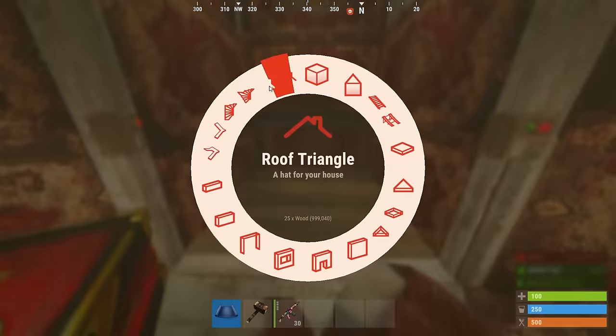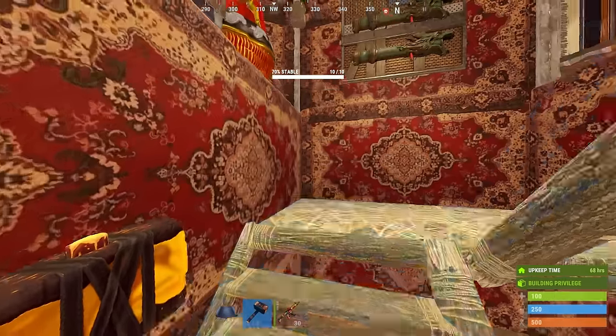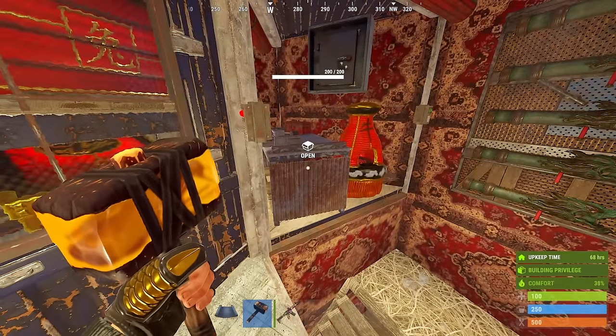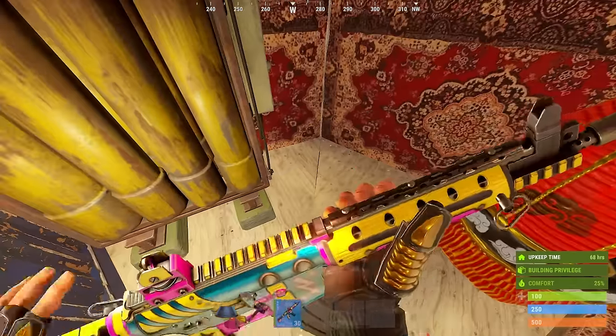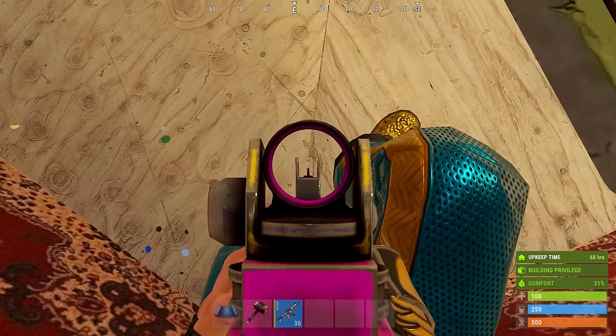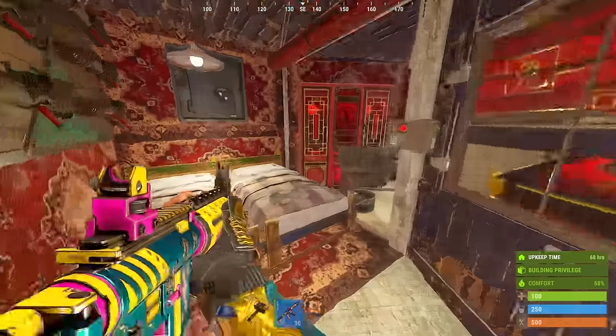Don't worry that the TC is no longer behind a vending machine, as it's still 30 rockets to get to it. And even if they do, the raiders will most likely miss out on these three pixel-gap loot rooms. On each side of the base, there are two boxes hidden inside the honeycomb.